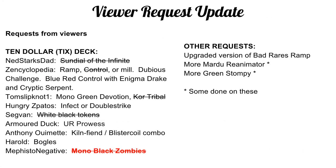This deck was a viewer request — Mephisto Negative requested we look at a zombie tribal deck. Last week we did black-white tokens, before that Sundial, before that Core tribal, and before that Control. We're slowly making our way through requests, not in any particular order. Part of the reason I chose zombies this week is that prices are starting to drop as we get close to rotation on the currently-in-standard zombies, and they work pretty well in this Modern shell.